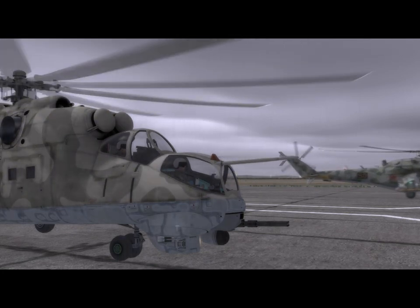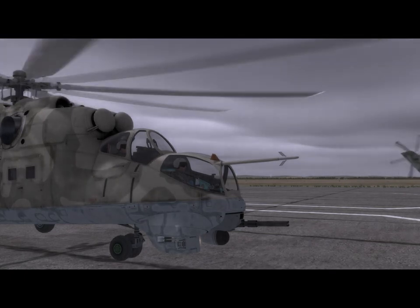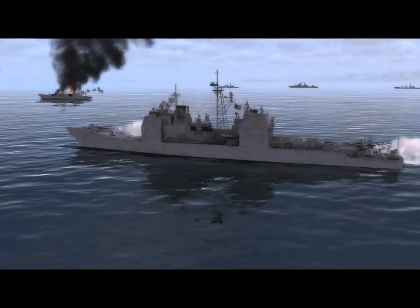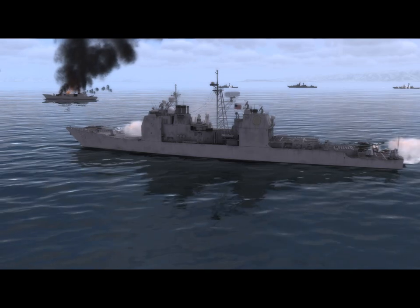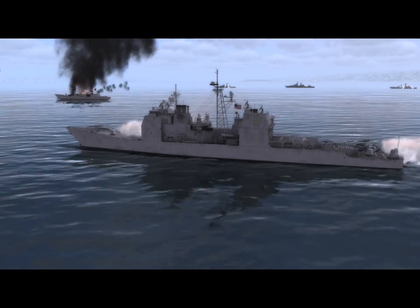DCS modules that can plug into DCS World include aircraft, maps, ground units, naval units, campaigns, and more. Current modules include the A-10C, the Ka-50 Black Shark, the P-51D Mustang, Combined Arms, and Flaming Cliffs III. The list and range of modules will grow over time.